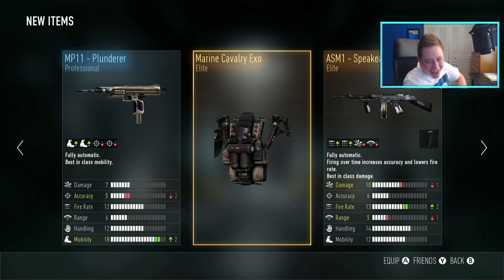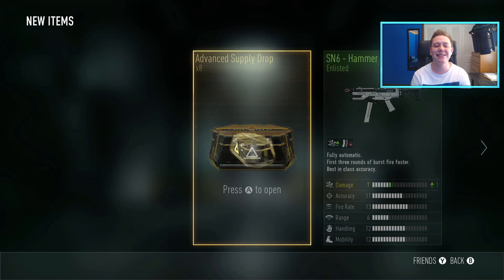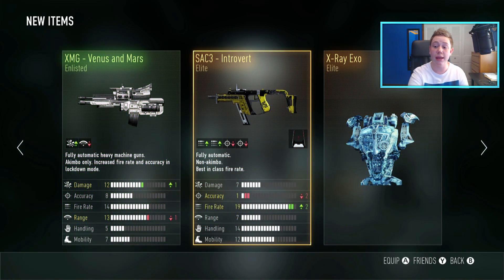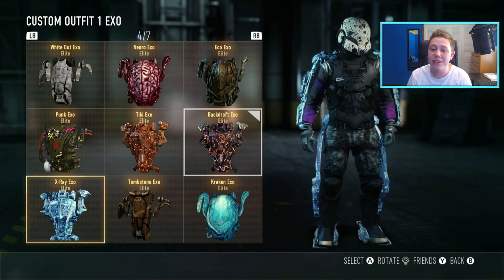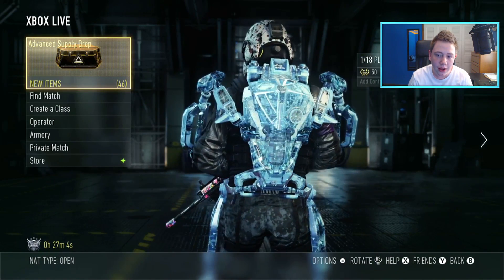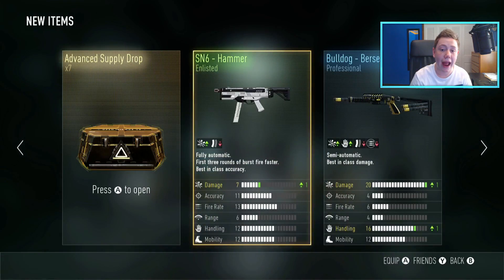Speakeasy — man, I already have the Speakeasy! You couldn't be giving me the RIP or the Steed or the Insanity? Now I have two Speakeasies — of all the guns we could have gotten. SAC Three Introvert — that's a non-akimbo one. And we got the X-Ray Exo! This bad boy looks sick — look at that, it's almost transparent. That looks really really cool, I'm definitely gonna be rocking that.